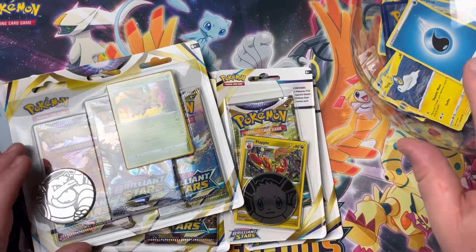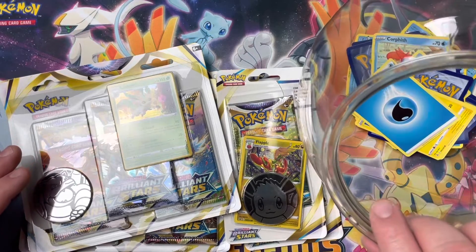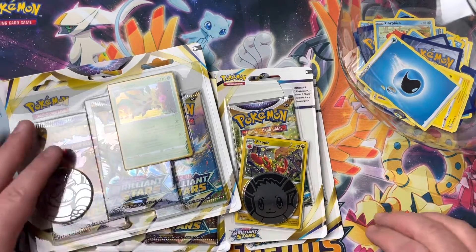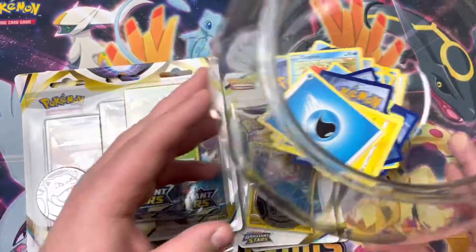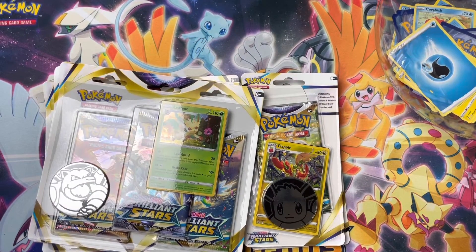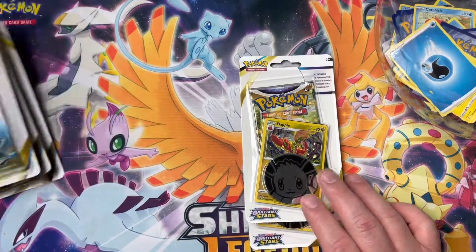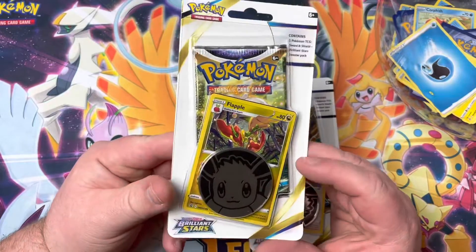We kind of got a different little setup. We've got, of course, our fishbowl. You got to have a spot for the fish Pokemon - they have to have water. So we got some nice water energy there for them. We are going to dig into this today. We're going to set the three packs off to the side and start with these checklane boosters.